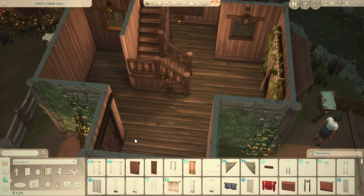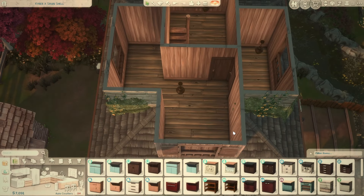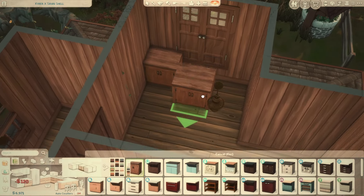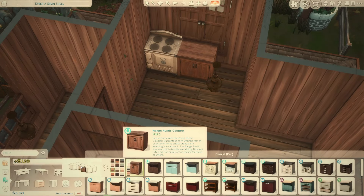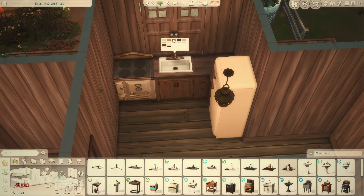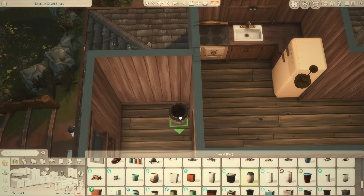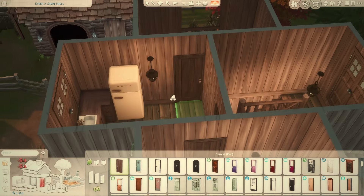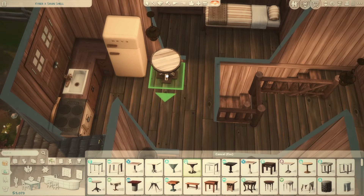I know some things bother certain people more than others. Now we're on the second house — I used the same weathered wood wall on the interior that I used on the exterior. I was figuring out where the kitchen would go first, since that's probably the most important thing to place in this part of the house, making sure I had that sorted before anything else.